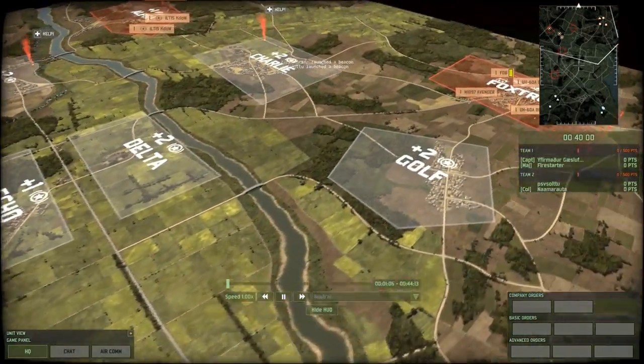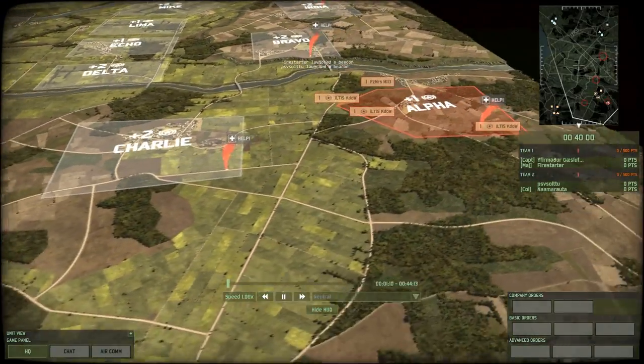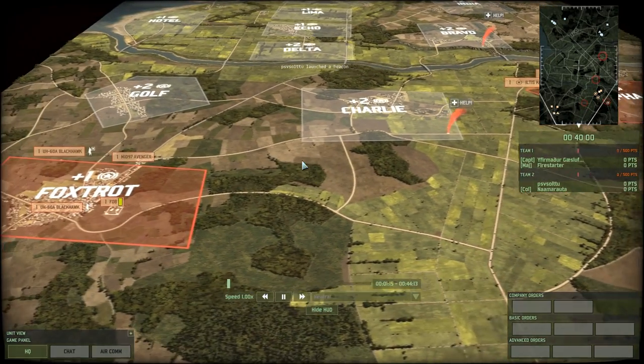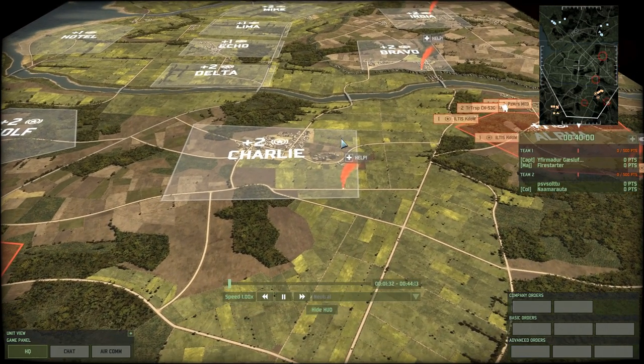I'm going to go over and have a look at what they're doing on the red side. I'm not sure how the strategies are going to change. I wouldn't be surprised to see the red team use very similar decks to what they used in the last episode because they did come out on top. So it would likely be the heavy amount of APCs with medium tank support in the form of MBT-70s.